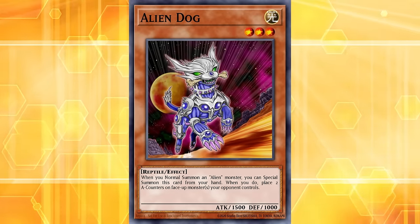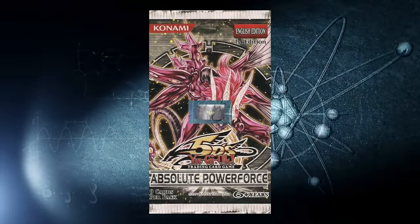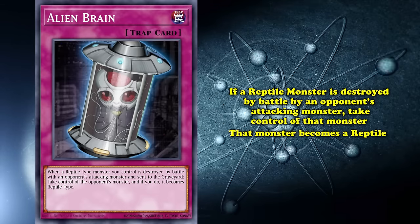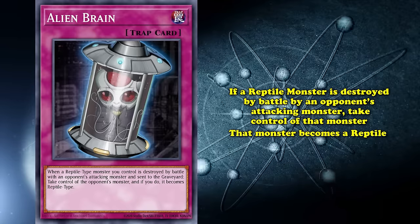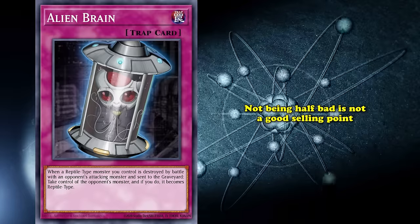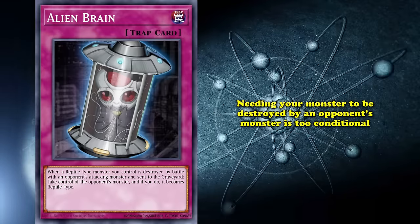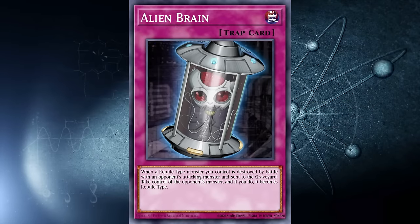Every little bit helped alien monsters. The cards that came out in Absolute Power Force didn't, however. Alien Brain was a new trap card — if a reptile monster is destroyed by battle by an opponent's attacking monster, take control of that monster, and it becomes a reptile monster. This effect was actually not half bad, since stealing a monster is one of the better effects you can do. But not being half bad is not exactly a good selling point. Needing your monster to be destroyed by an opponent's monster is too conditional — your opponent could just use many options outside of battling to eliminate your monsters, making it a potentially dead card.